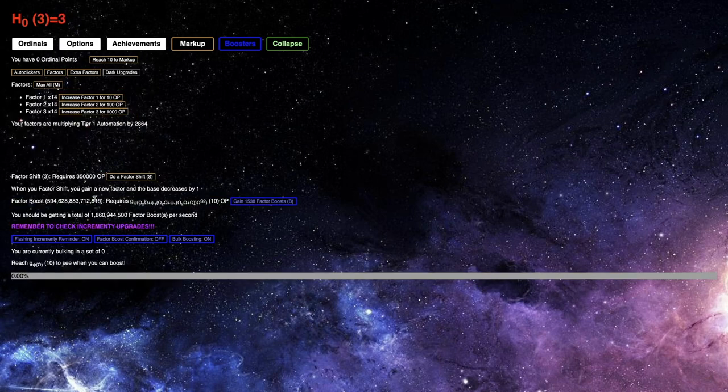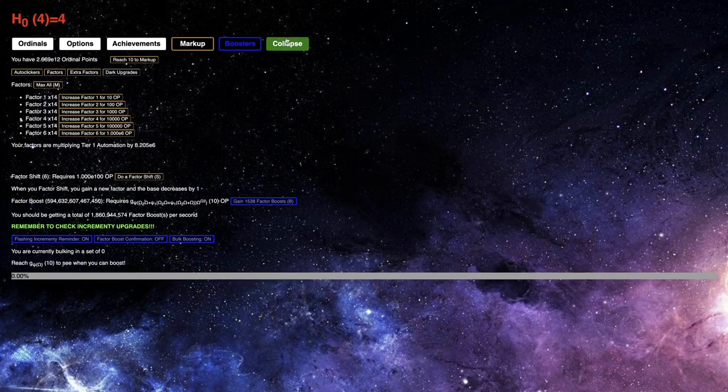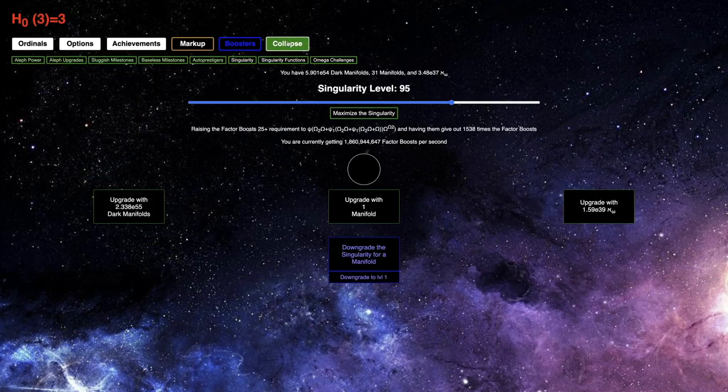It's been a couple days. I basically have the same amount of factor boosts as I had at the beginning of episode 55. I probably could increase the singularity, but 96 is optimal here. I went over the recording of episode 55 in editing and found out I was actually getting E145 incrementing per second, and I just never noticed that when I was like, what does challenge 9 even do? And that was better than what I had afterwards.